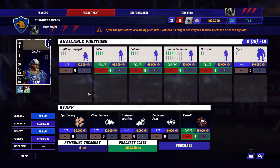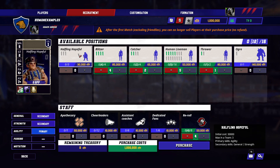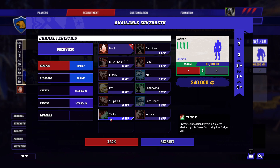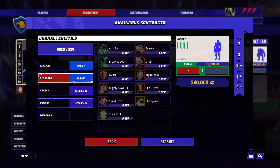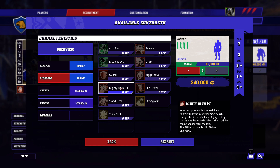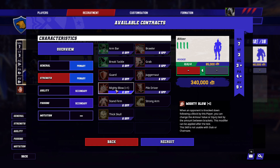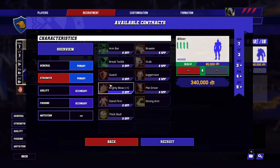Now let's look at the players themselves — we're going to skip the halfling hopeful and come to him at the end. For the blitzers, you'll have four and you're going to want to make one blitzer a very aggressive blitzer. To do that, give them tackle and also mighty blow from the strength tree. For your supportive style blitzers, I recommend running three of them with guard from the strength tree and possibly mighty blow as well. As they level up, you can decide where to go from there.